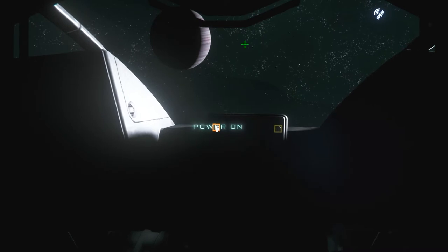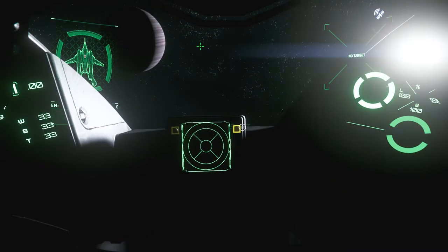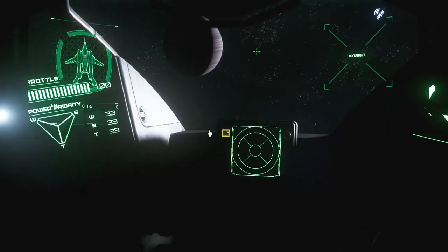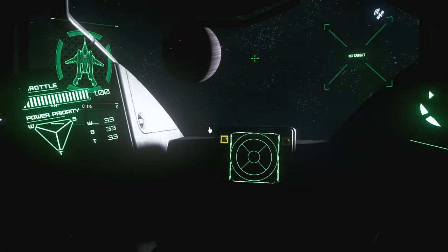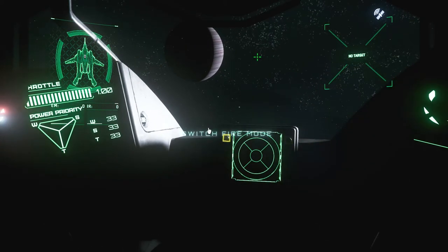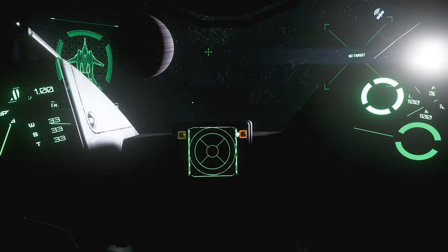Once in a turret, you can change the gyro settings. The gyro settings allow you to move the turret independently from the nose of the ship. You can either turn it on if you and the pilot are soloing — one person — or turn it off so that even when the pilot turns the nose a different way, your turret will not slew to the same direction.